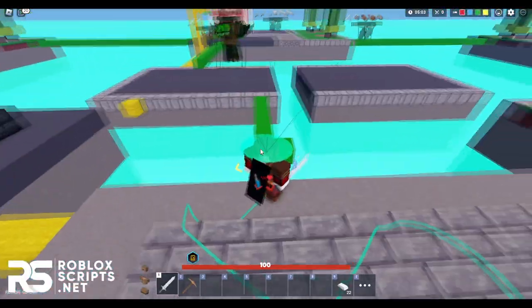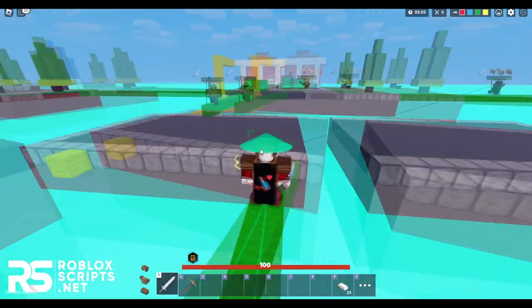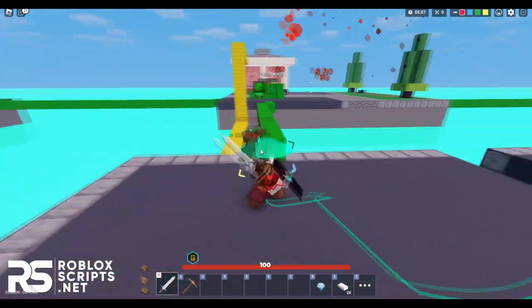With this GUI, you can kill Aura, you can fly, and you can even have ESP. I'll be showing you how you can download and use these scripts in this video, so make sure to watch it fully.